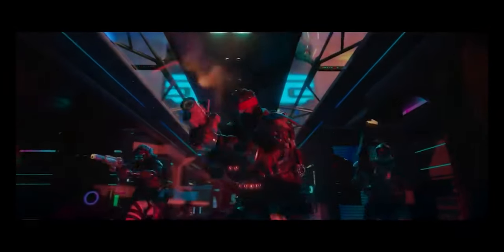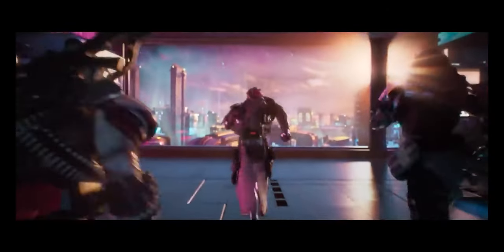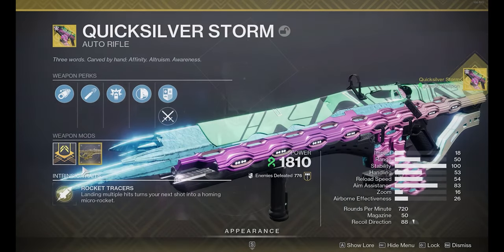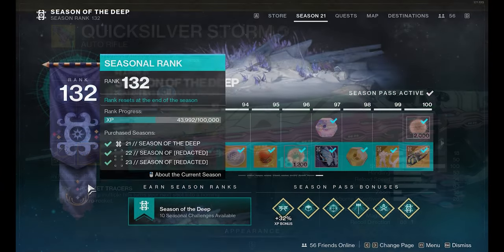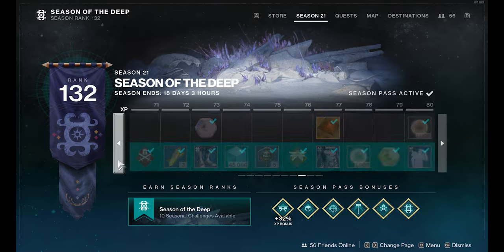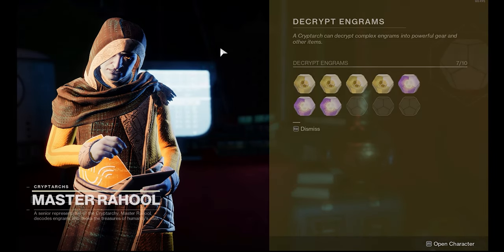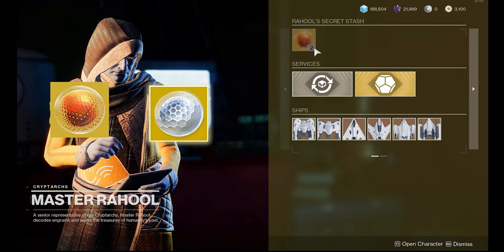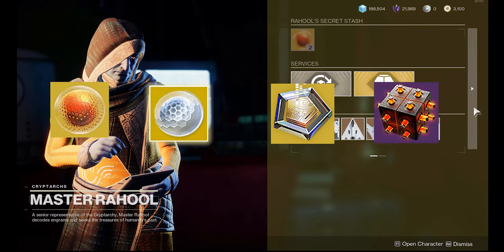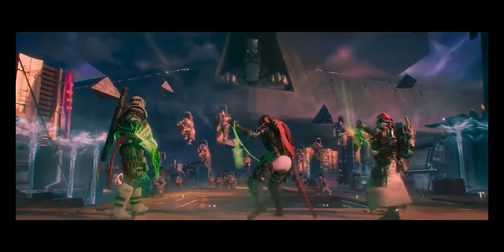The deluxe edition has everything just mentioned, but also has two dungeon keys that will be released this season and season 23. It'll also have the Quicksilver Storm exotic and a catalyst that you can earn to make the gun better, and also has the season passes for season 20 all the way through to season 23 at the end of the year. Every season you'll also get Rahul's secret stash in the tower, which has cosmetics, ascendant alloys, ascendant shards, exotic ciphers, and some upgrade modules to boost your leveling. The deluxe edition is about double the price of the standard edition at 80 pounds.